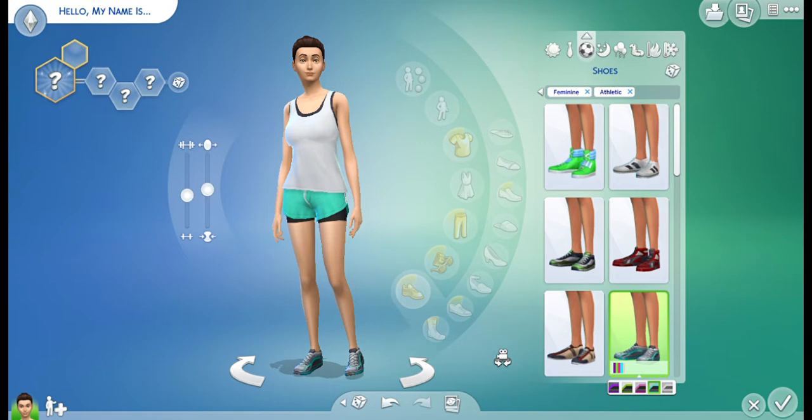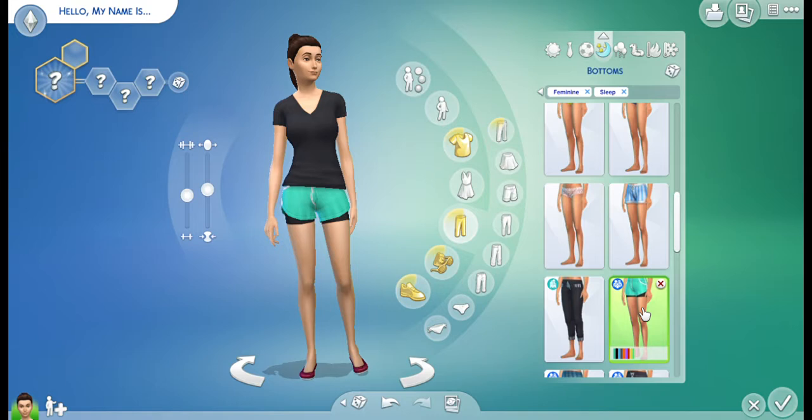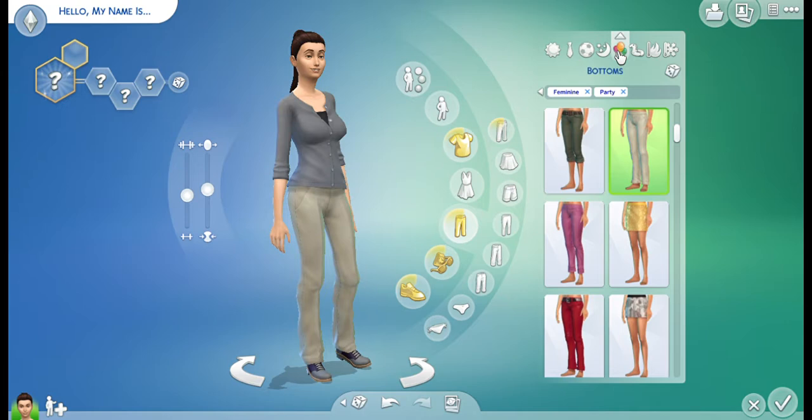Alright, we can work with this. Night time — I'm going to give her that same shirt and these same shorts. Party? She's not going to be going to any parties. We'll leave it alone.